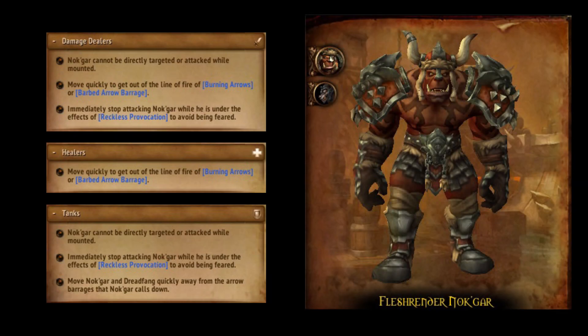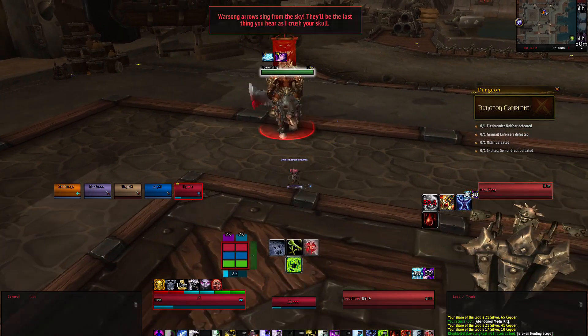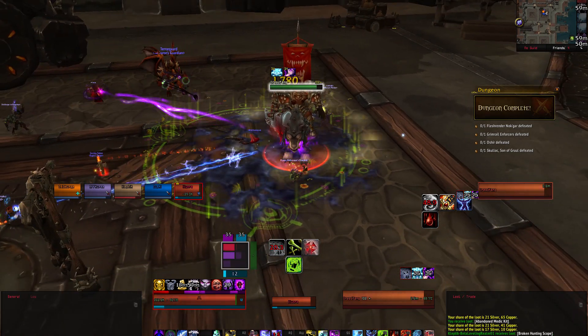The first boss of the instance is Flesh Render Nok-Gar. Nok-Gar will start on his mount Dreadfang, and you will be forced to focus Dreadfang down to 50%. When Nok-Gar jumps off to join the fight you will need to continue to kill Dreadfang, as his abilities can be pretty devastating.